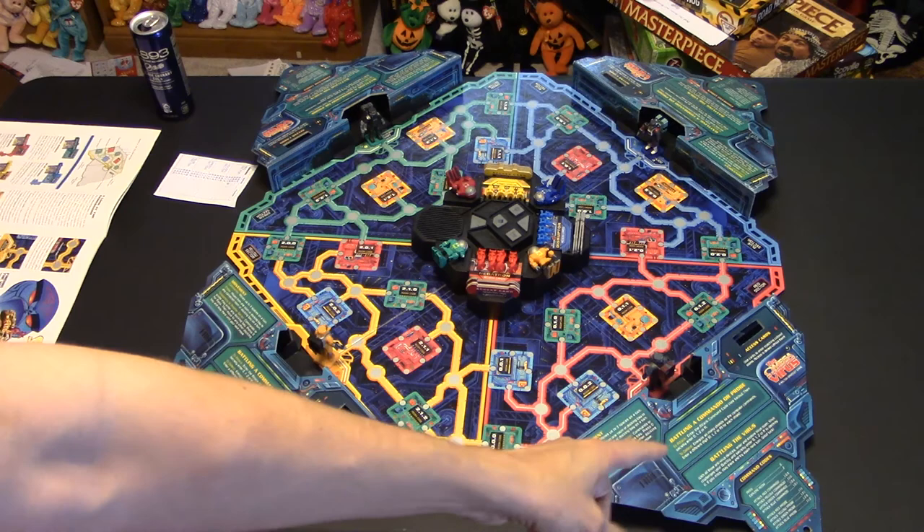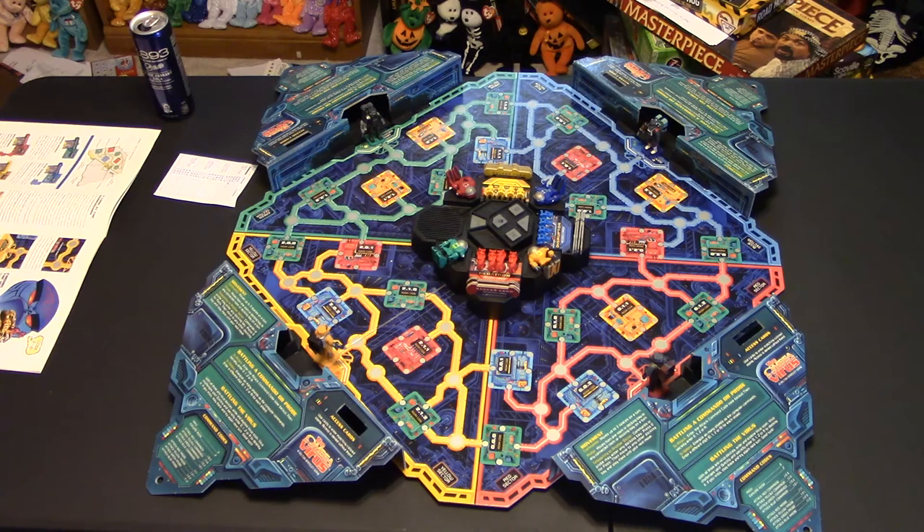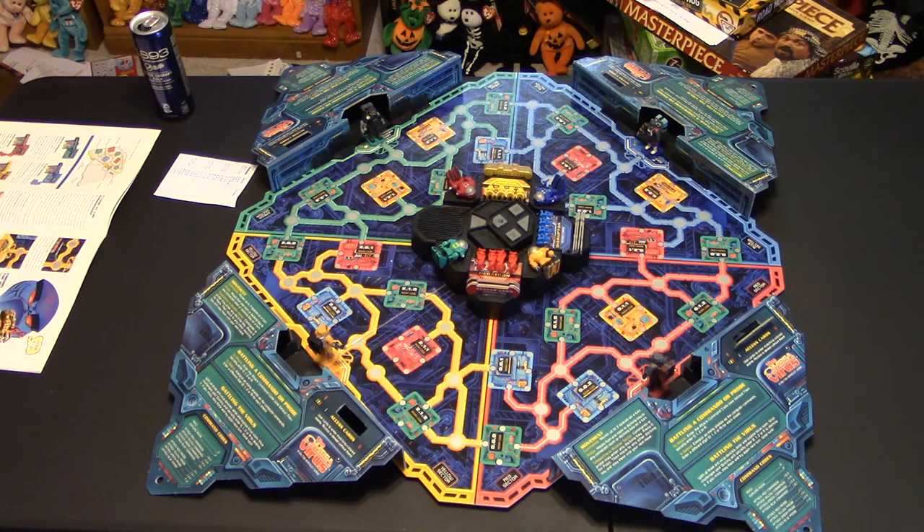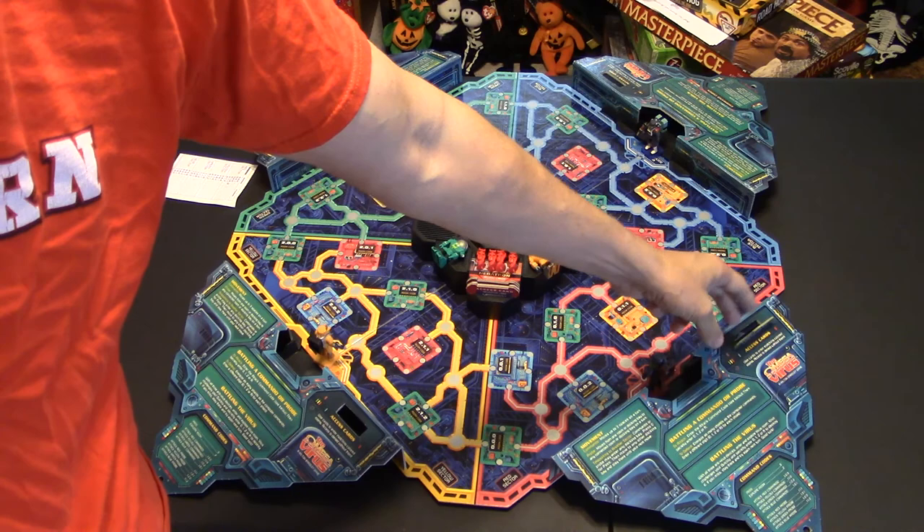There's also a little hole on the player aid for access cards. Access cards are what you need to get into those colored rooms. Everyone starts off with a green access card, so you put it right there in your green access card slot. As you gather the other access codes for red, blue, and yellow, you place them there as well.